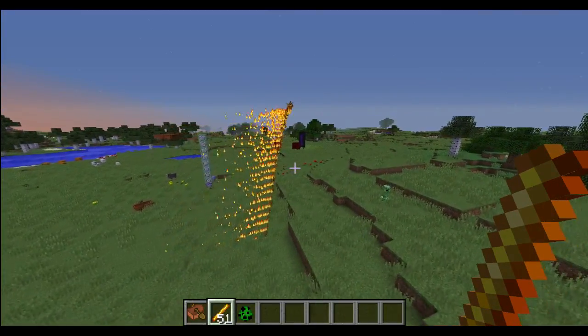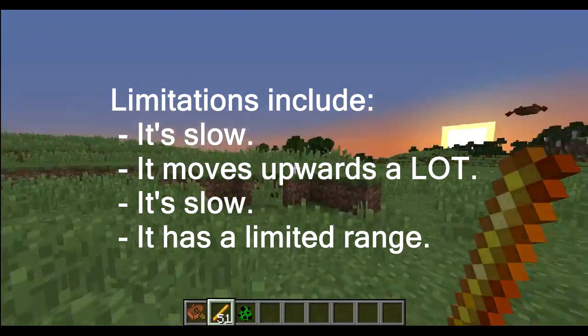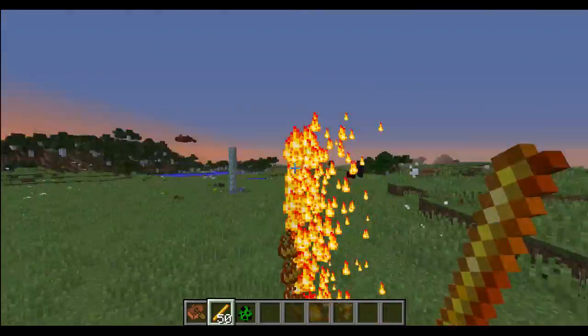New attack, new raycasting, and it doesn't require obscene amounts of command blocks. It is limited in some ways, but it is cool to see a new way to raycast. So I can just throw this item and bam, you get consumed, put on fire.